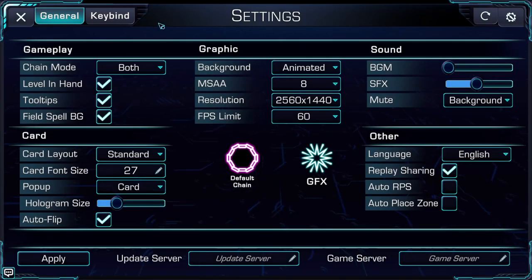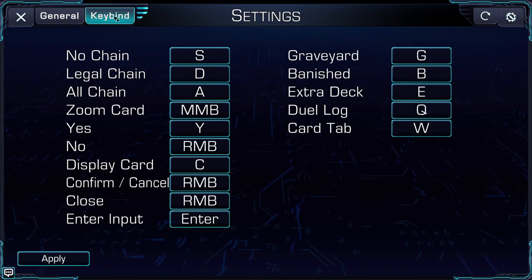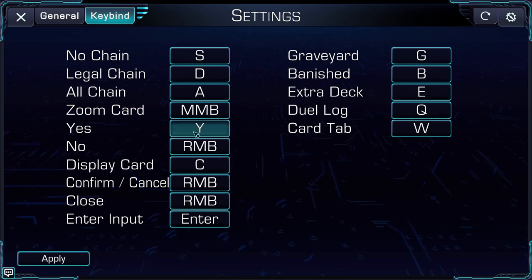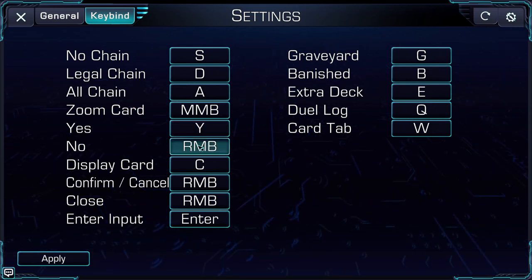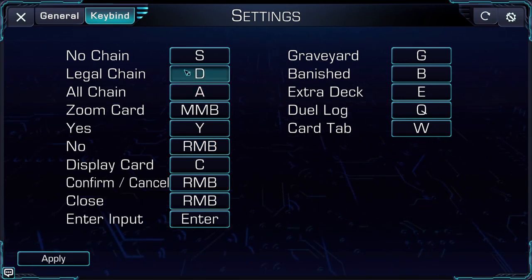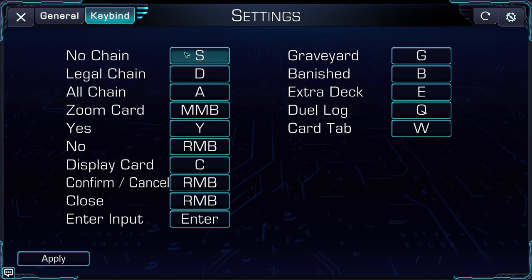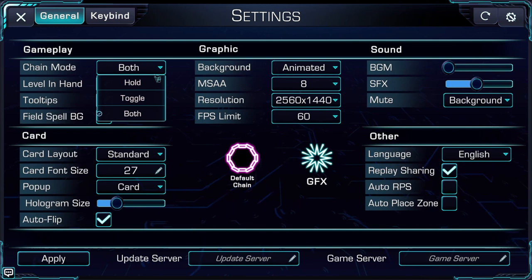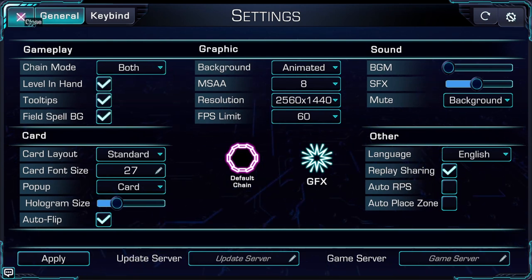You can also map hotkeys for yes and no responses in the settings. By default, no is mapped to right mouse click and yes is mapped to Y. You can swap chains with hotkeys A, D, and S — A for All Chain, D for Legal Chain, and S for No Chain. You can also switch how chains react by selecting different chain modes in settings, going between toggle, hold, or both options, so you can quickly switch chains for an upcoming event and then switch back to your preferred type.